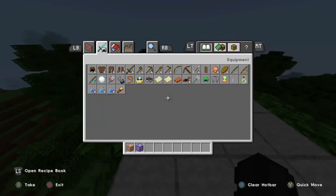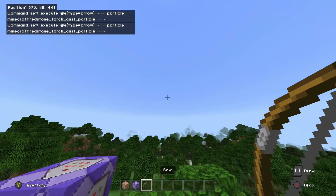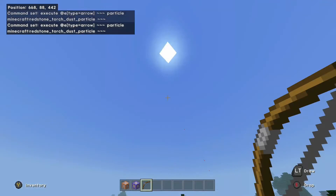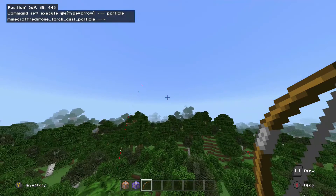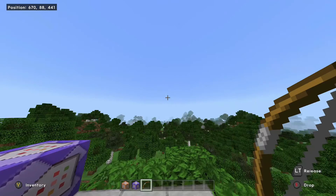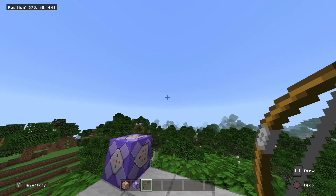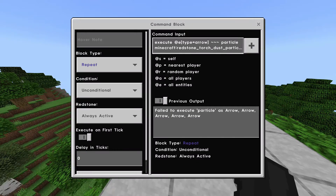So now this should pretty much already work — it's that easy with just one block. If we shoot, we realize we do have the particles, but they're not very visible. If you shoot the arrow really near to yourself or slowly, you'll clearly see it. But if you shoot it really fast, it's not going to be very visible. This is why you need to have multiple command blocks.